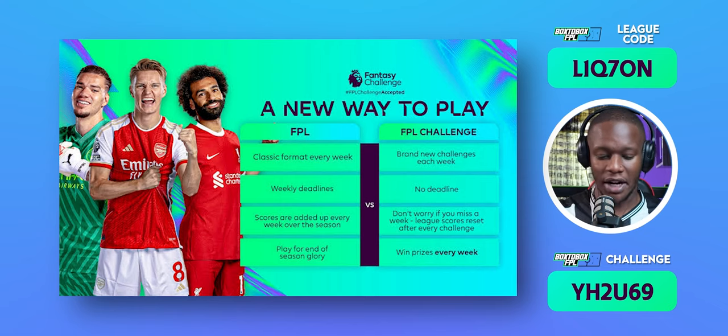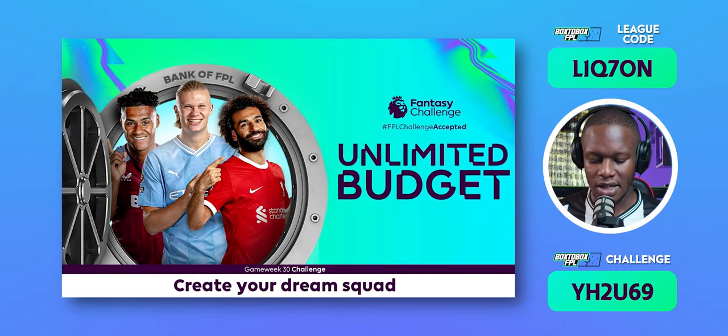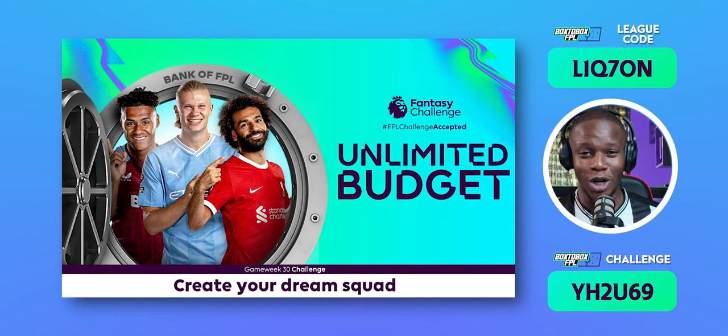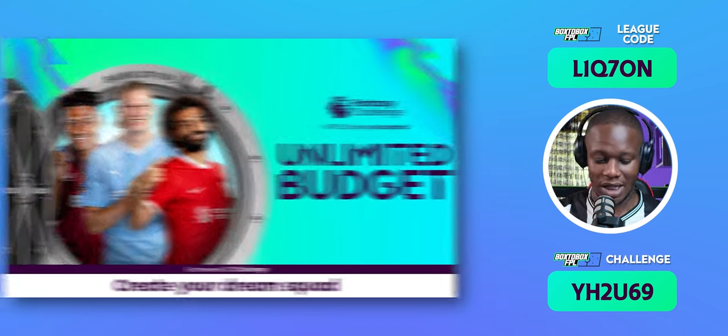The first three challenges have been announced. Game Week 30 is this week: unlimited funds — you can build a squad with no budget restriction. So you can have a squad with Haaland, Salah, Saka, Trent, KDB, Trippier, and it won't cost you anything extra. That is the Game Week 30 challenge.